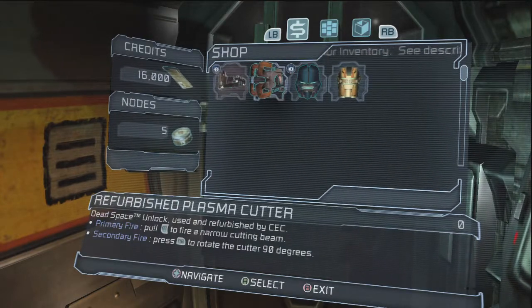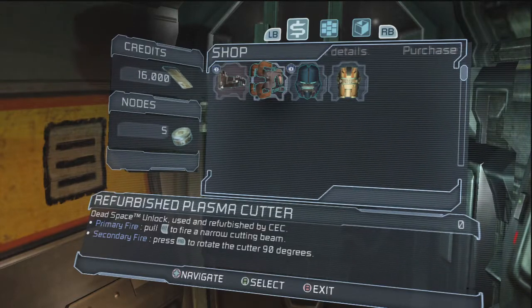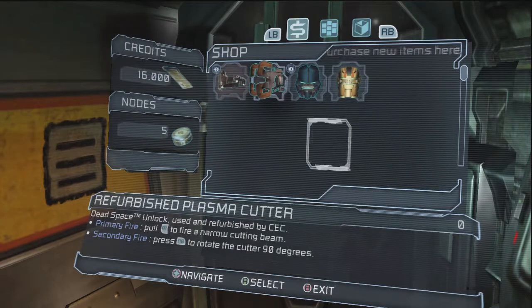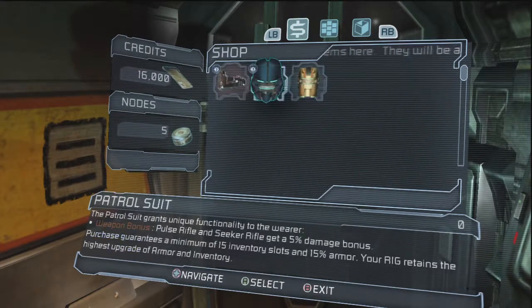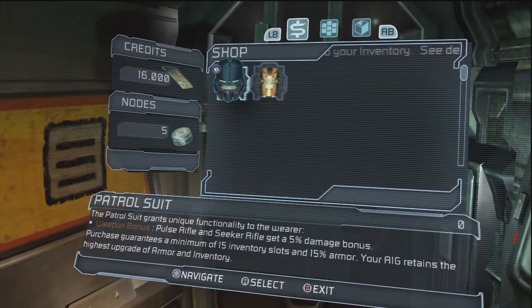What is this? This is the Refurbished Plasma Cutter — Dead Space Unlock. Well, that's probably worth having. It's free? I'll take it then. And I guess I'll take that. It's all free, I guess.